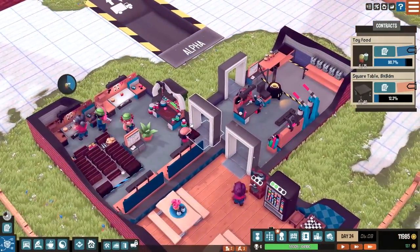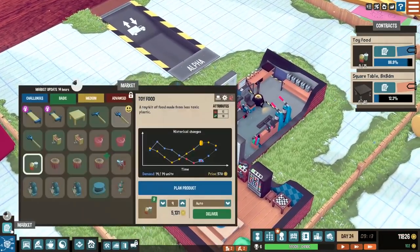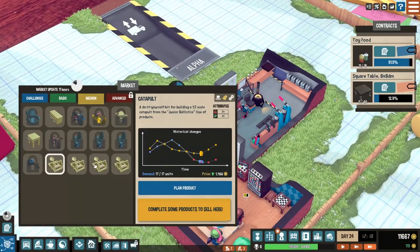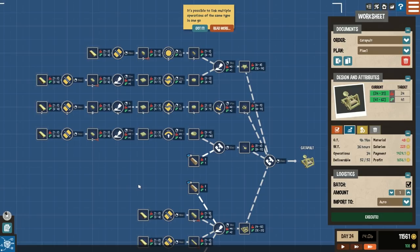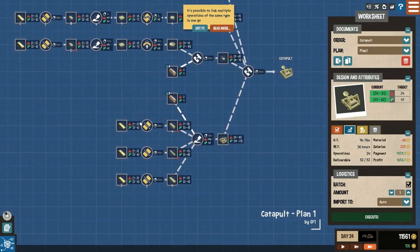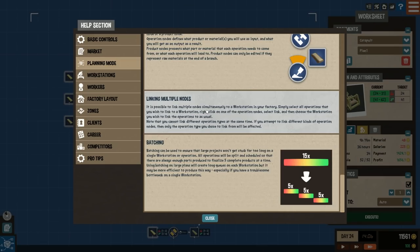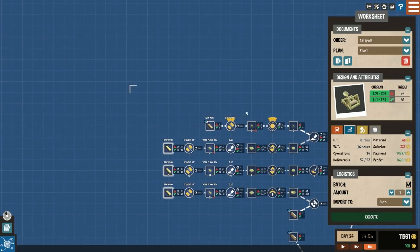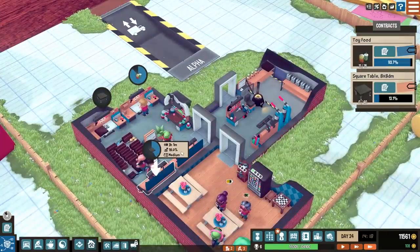We have almost made this toy food — we're on the home stretch, still painting it up. Once it's done we might expand the workshop. We need to look at the medium stuff — is that a catapult? Yes, you can create catapults: 'A 2-to-1 scale catapult from the Junior Ballistics line of products.' There's quite a bit of assembly involved. Also, a useful tip: it is possible to link multiple operations of the same type in one go — right-click on the operation node, select link, and you can select multiple nodes simultaneously to link them to a workstation.